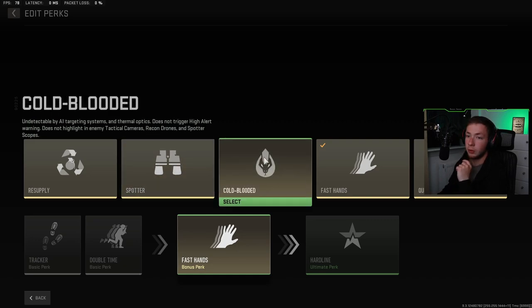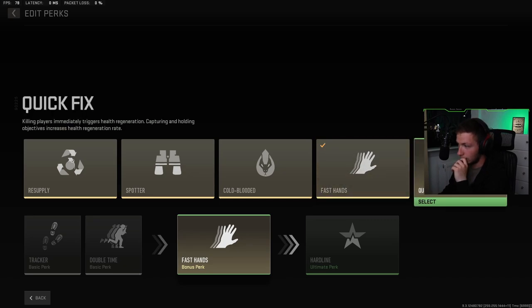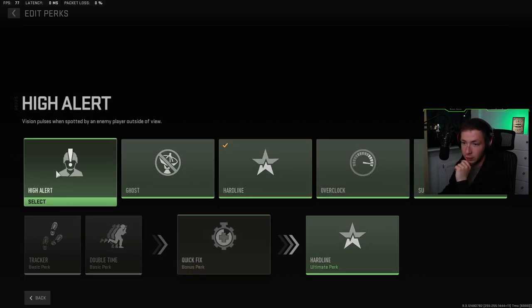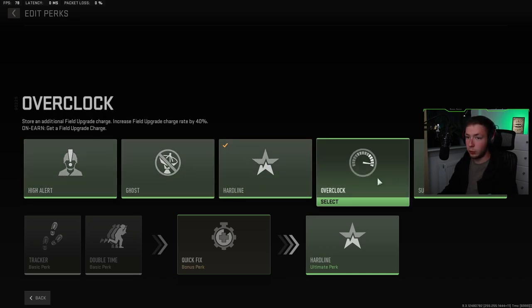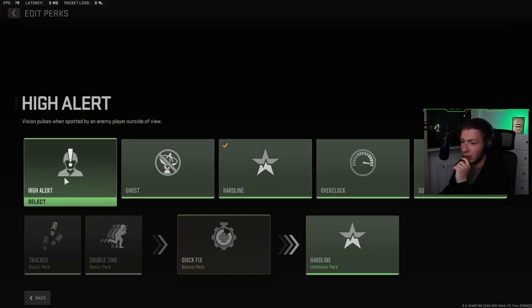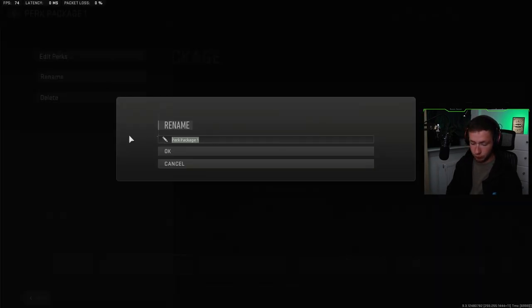Spotter lets you spot enemy equipment, field upgrades, or killstreaks through walls — aiming highlights them for the team, and you can hack enemy claymores, proximity mines, C4, and trophy systems. Cold-blooded makes you undetectable by AI, doesn't trigger high alert, doesn't highlight in enemy cameras. High alert gives a visual pulse when spotted by an enemy outside the screen. Ghost makes you undetectable by UAVs. Survivor lets you enter last stand with the ability to self-revive once per life. I'm going to go with High Alert because I love it.